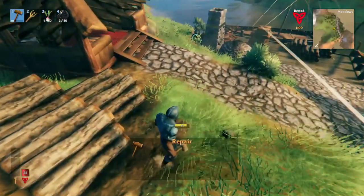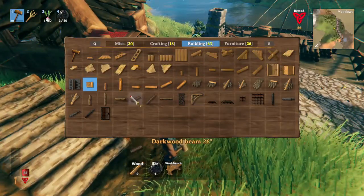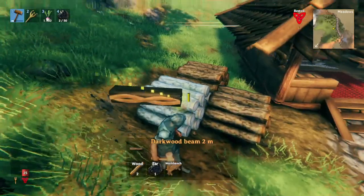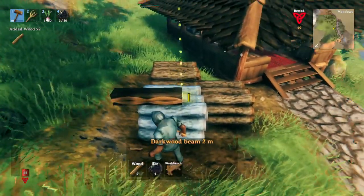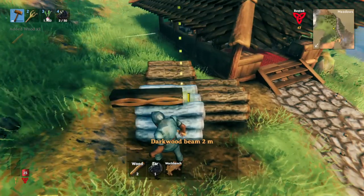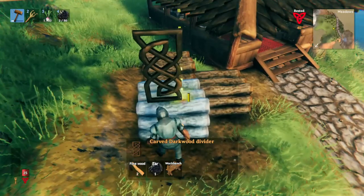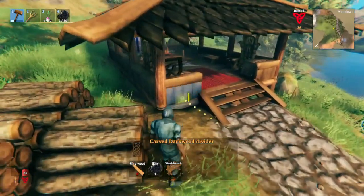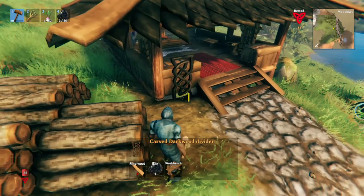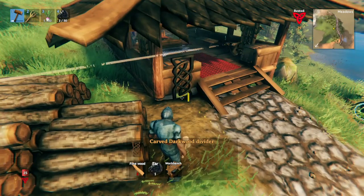You'll also be able to make these dark wood arches, and then all of these dark wood beams, which is basically a beam with a cool little design in it. And you can make things look super pretty. You can also make these dark wood dividers, which add a really awesome design — you can use them against walls and all sorts of stuff to add an element of uniqueness to something that would otherwise look rather plain.